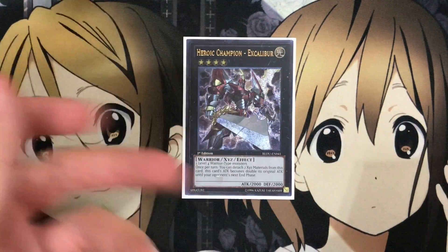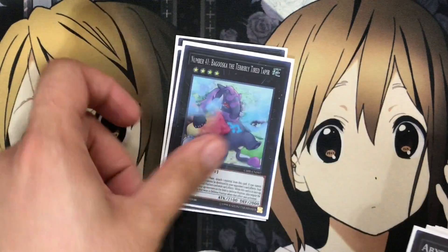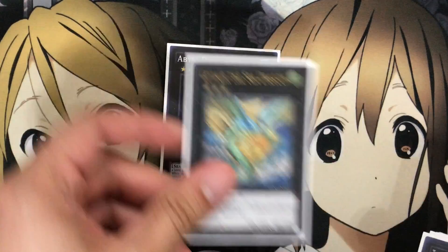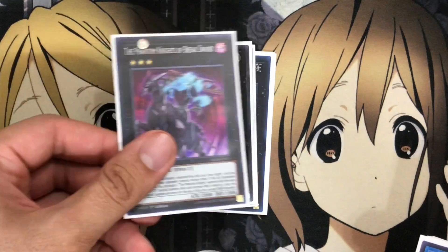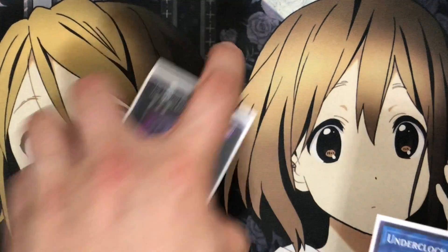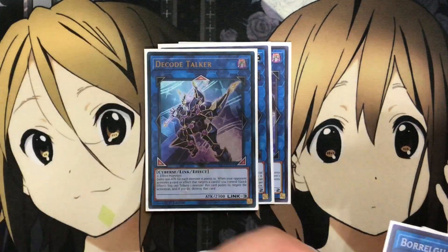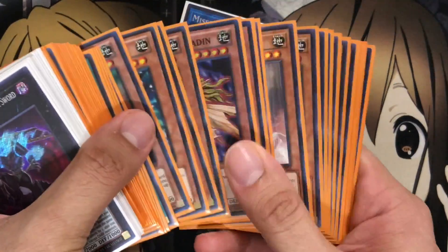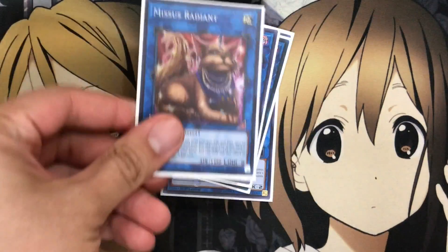I also run one Heroic Champion Excalibur — since you run Warrior monsters, it's a very easy staple XYZ to make. Same with Gagaga Cowboy, Bujinki Amaterasu, and Abyss Dweller. If you want to swap Cowboy for Tornado Dragon, you can do that as well. For rank threes, I run one Leviair and one Breaksword, just as options if you have multiple Princesses on the field. For Link monsters, I run one Underclock Taker, one Knightmare Cerberus, one Decode Talker, one Borrel Guard — which could be Borrel Load since I have it in another deck I'm working on — and one Missus Radiant, since all the Amazoness monsters in the main and extra deck are Earth monsters, making it very easy to recycle Missus Radiant as well.